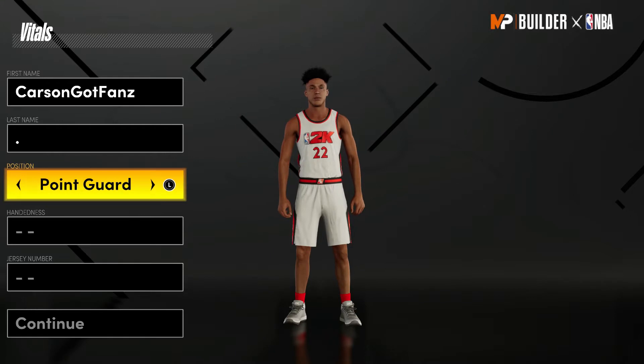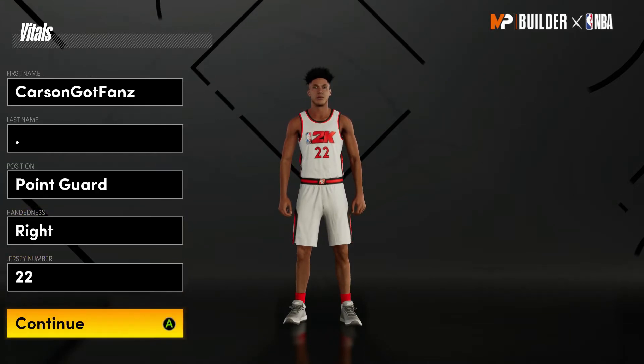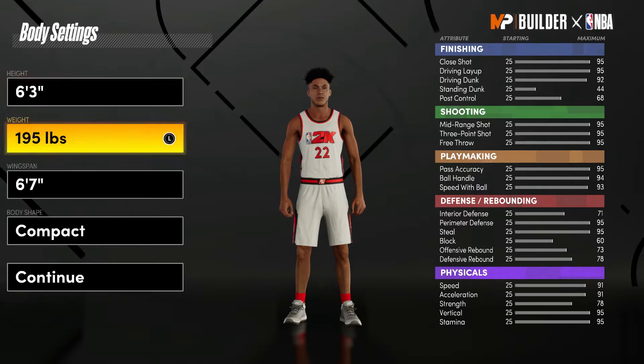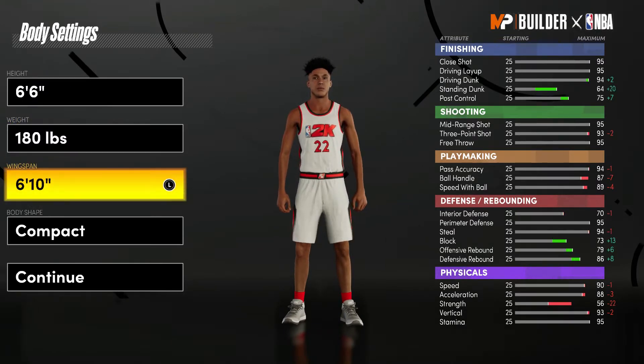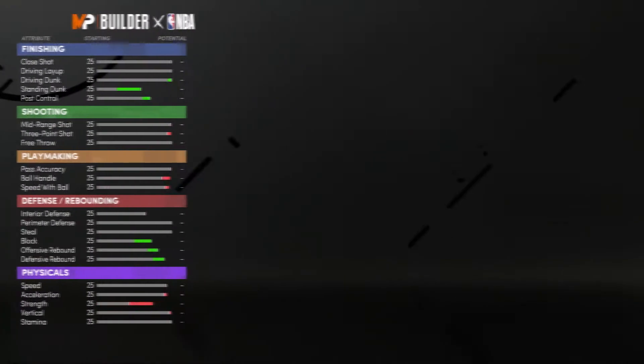First off you guys are going to want to make a point guard — right or left handed obviously doesn't matter. For the height you guys want to go 6'6", for the weight go minimum, and wingspan 7 foot. Now we can hop into the attributes.